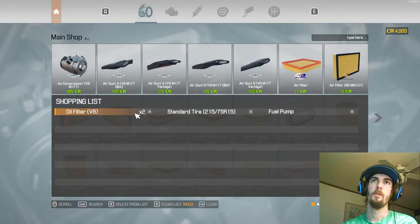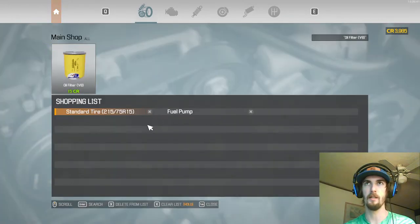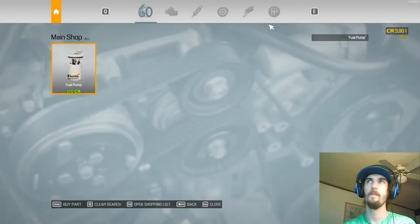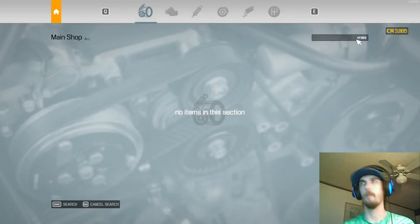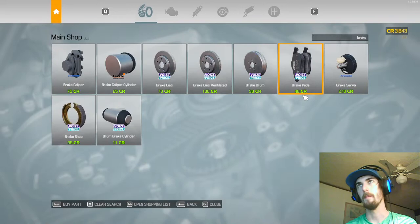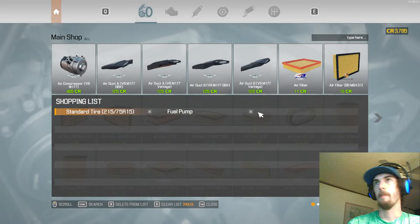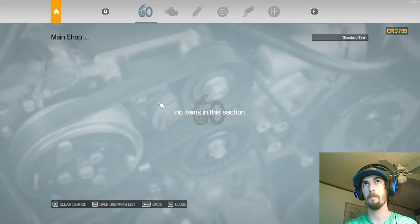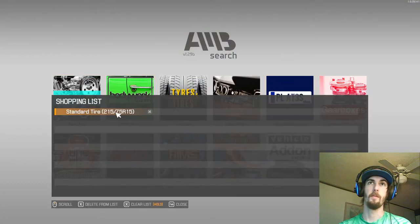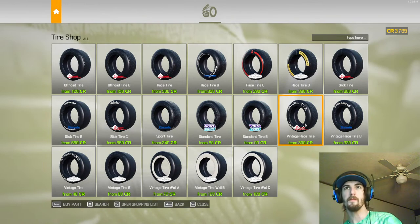We'll go ahead and pick up our oil filter. The shopping list comes in super handy — it just lets you go straight to what you need. Go ahead and pick up the two brake pads. Now, tires are in the tire section — if you search for tires in the car parts shop, you won't get any results. You have to be in the right sub-store to get what you want.